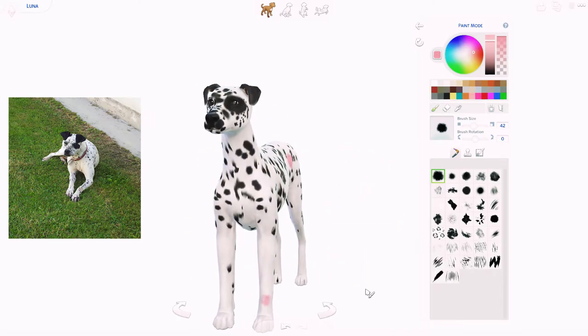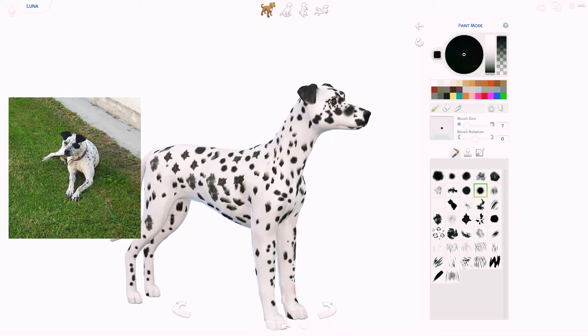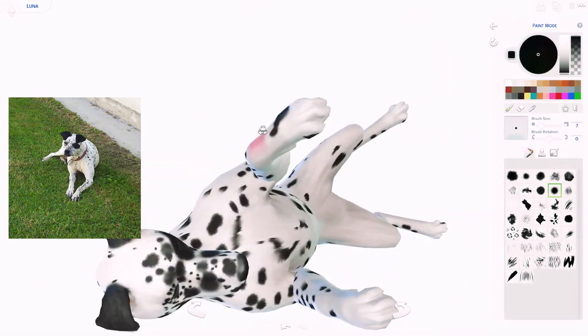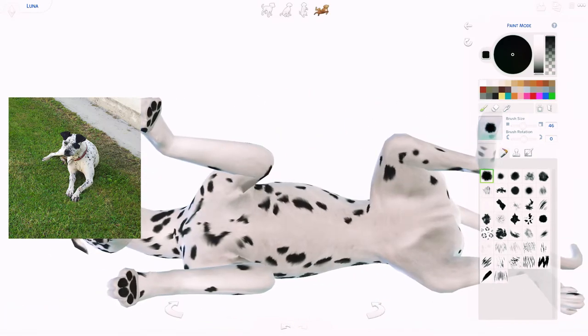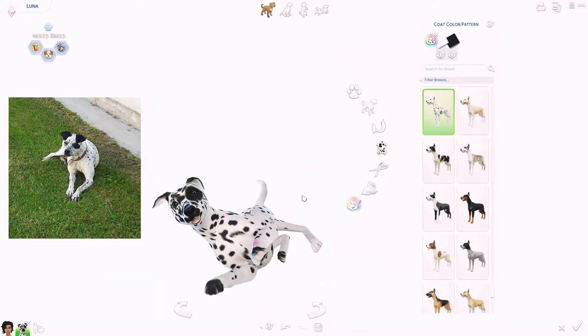I gave her the birthmark somewhere on her hip — you can see that. I also gave her a lot of polka dots that I could see in the photograph. The photograph was taken maybe two years ago, so she's a little bit older now and not as muscular anymore. She was very fit for a long time because she was living with my grandma in the countryside, doing a lot of running and chasing. We returned her back to our own house.